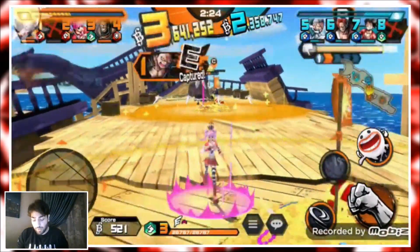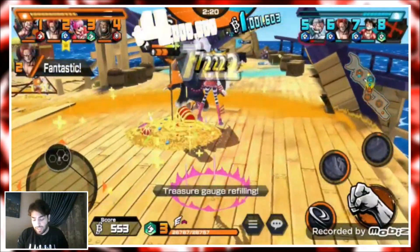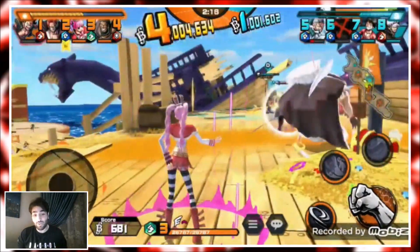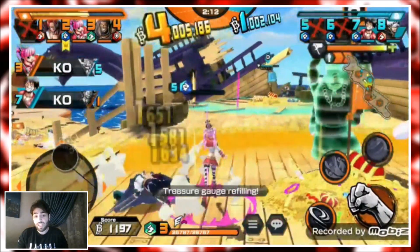We get our skill back so we can throw it again. We have to be careful of Rayleigh because if he sees it he can perfect dodge, hit us, and we're dead. But it hits Smoker and Shanks — two hits — and that was really really good. Shanks died from it as well, and then we managed to deal damage to Smoker, which is fantastic.